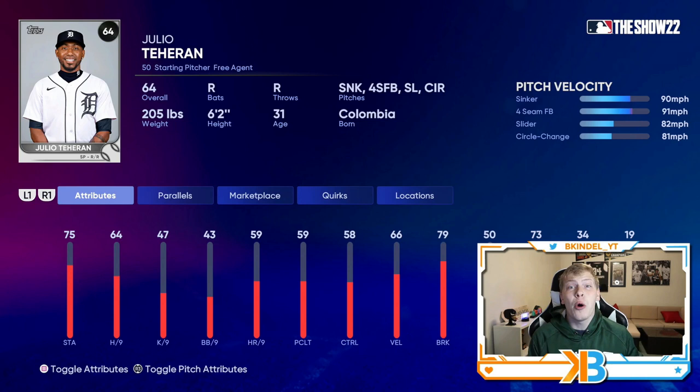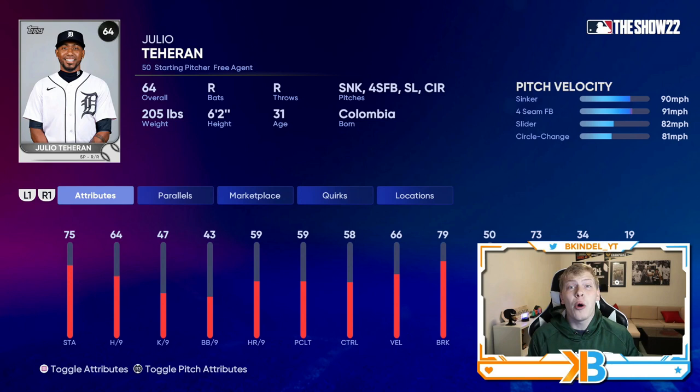It's so weird seeing Julio Teheran as a common just because of how good he was starting his career. He was a top-10 prospect at one point, came up and was amazing for the Braves, then everything fell apart. So he's a common now, apparently a free agent, and he has 64 hits per nine, which is great for a common pitcher. He does have the sinker as his primary pitch, a fastball in the low 90s, a slider, and a changeup — another four-pitch mix.